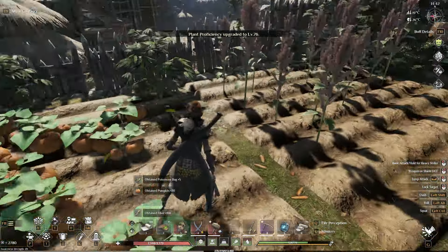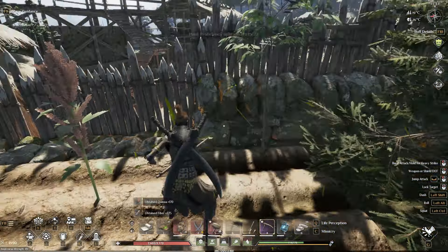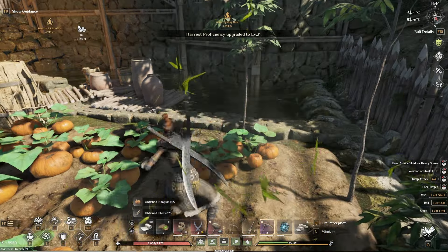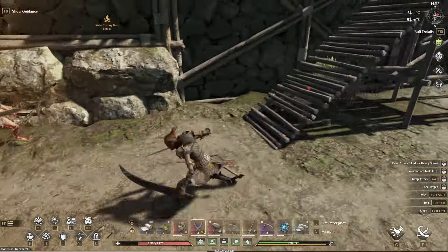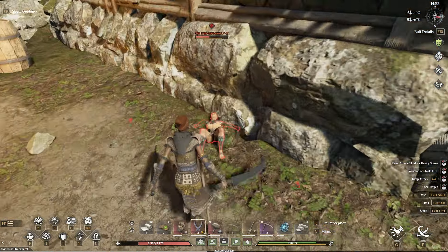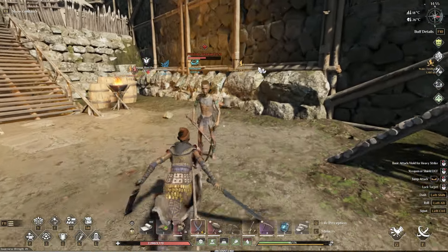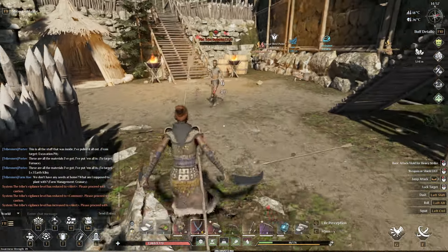This spot is closest to the wetlands portal, so make sure you're getting that so you can travel here quickly. I do enjoy getting the tribesmen from this location — a lot of them have really good perks. So once you're at this level, it's good to come up here, get these plants, and check out the tribespeople. You want to be in at least iron before coming here, or you're going to have a really hard time.